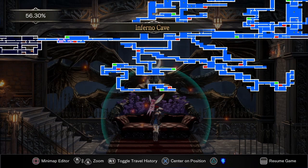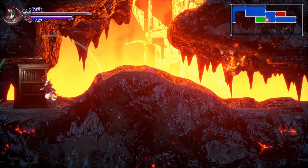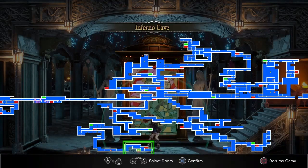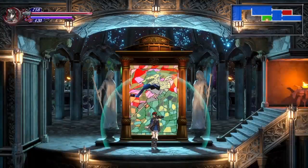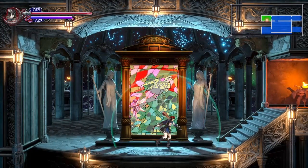Pretty much most of the bosses in this game will give you a trophy. From here we've obtained a new skill — the Invert skill — and we're immediately going to use that and go grab something that is very important to progressing through the game. Come over here to the Tower of Twin Dragons and I'll show you guys where to go to get the item.